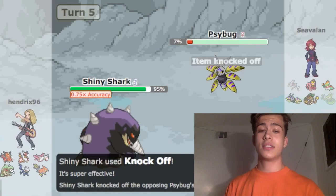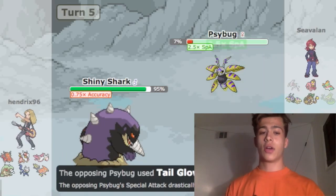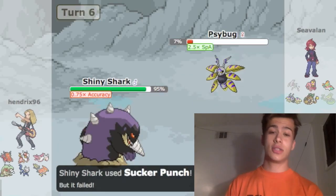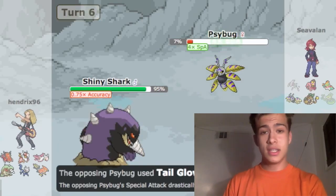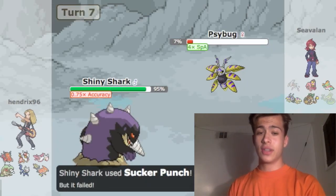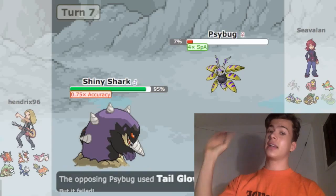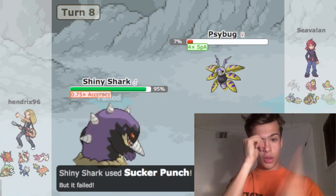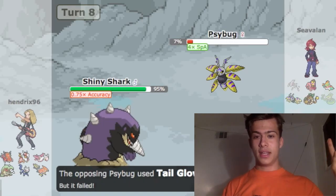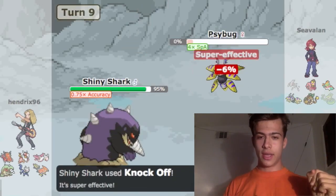Then he sends in his next Pokemon and I get a Knock Off on it, doing huge damage. He uses Tail Glow, and I decide to spam Sucker Punch — it's going to keep using Tail Glow but it doesn't matter since I have Sucker Punch. I expect him to keep setting up thinking I'll go for Sucker Punch again, but instead I go for Knock Off and get the kill right there.